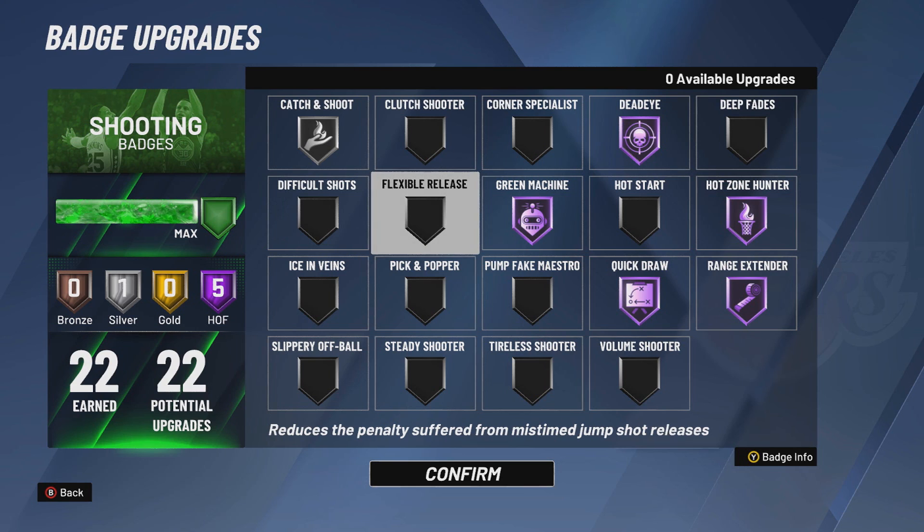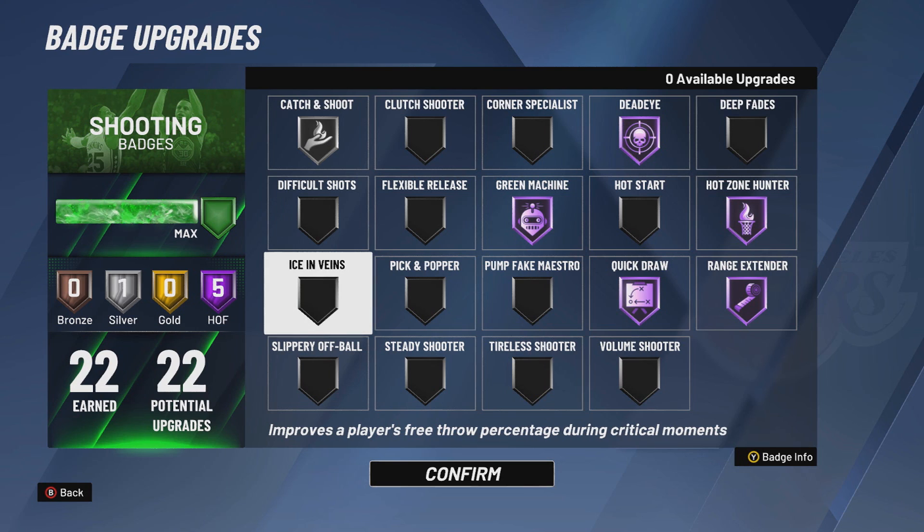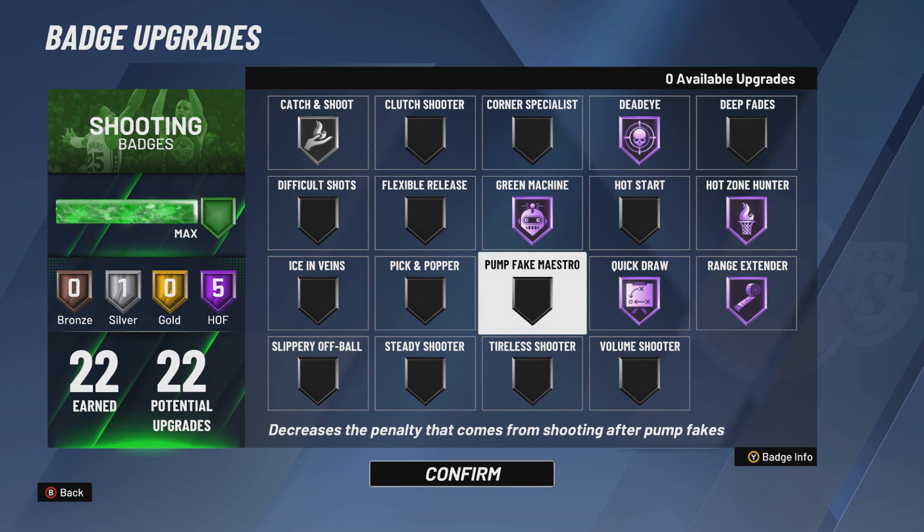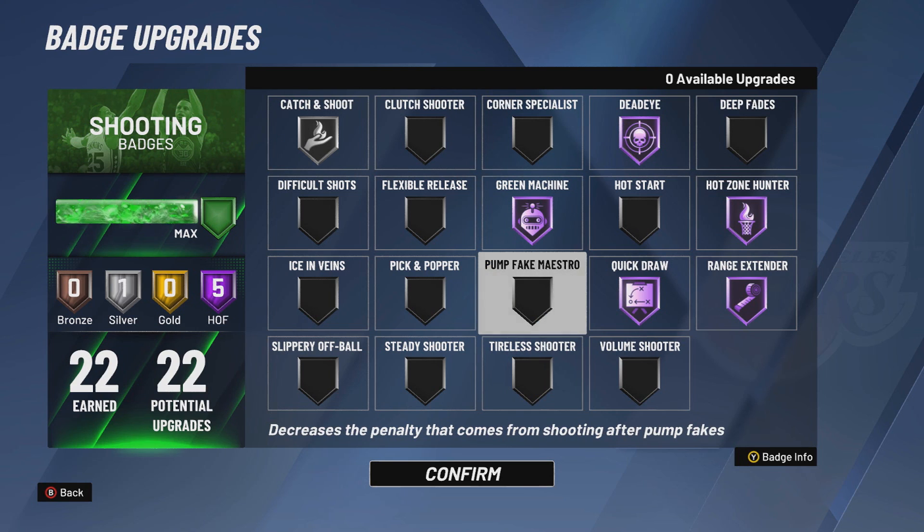Flexible Release — let's just say how it is, it's the Bum Badge. If you can't time your jump shots, you use Flexible Release. Ice in the Veins is a Pro-Am and MyCareer badge, you don't want it. Pick and Popper is for anybody that sets screens and pops. Pump Fake Maestro — there's not enough badge points, you should never really have this on unless you're an inside center. Slippery Off Ball — before 2K20 dropped, we all thought it would be OP, but this year it's not. Nobody uses it because you don't have enough badge points and running off ball is already strong enough.